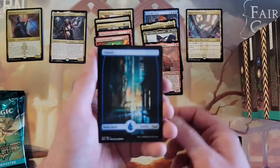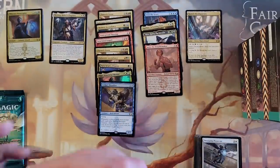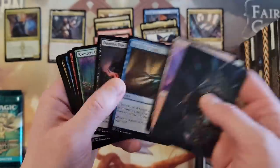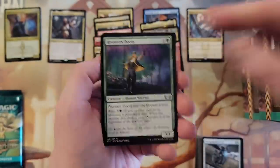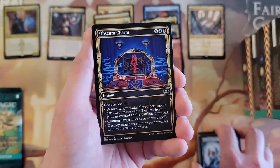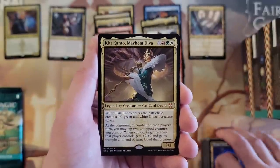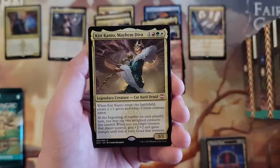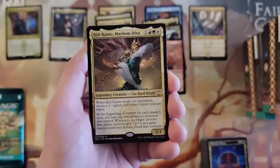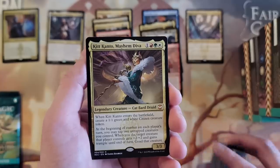I'm going to run out of space here. And then we got — yep — awesome Island. Two setbacks. This video is going to go on a little longer. You're going to answer your own questions the whole time, aren't you? Sure am. Obscura Charm. Kit Kento. Mayhem Diva — so that is a cat that goes with Cabaretti. That is a mythic from the commander spot. And we got Shadow of Mort — wait, wait a minute.